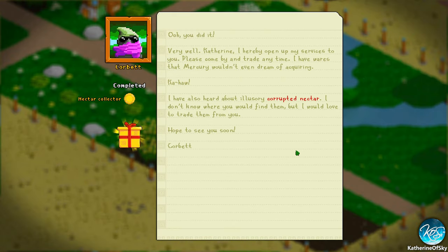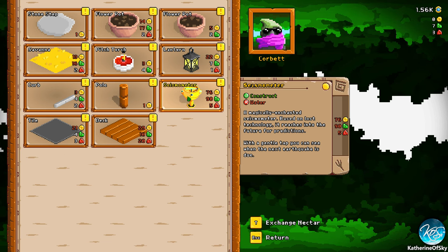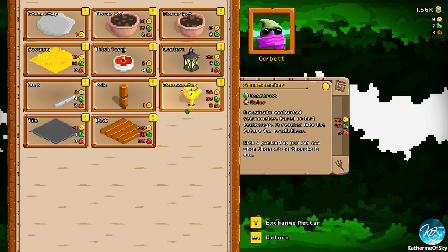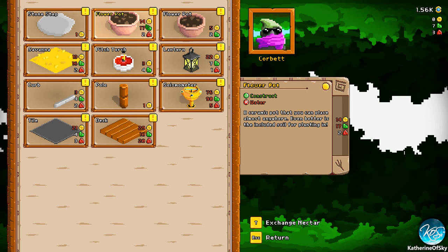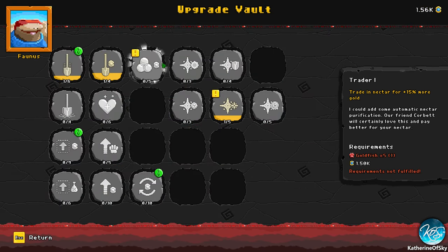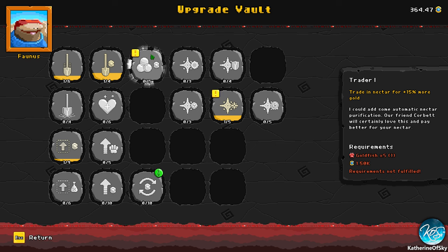I opened my services to you — please come by and trade anytime. I have wares that Mercury wouldn't even dream of acquiring. I've also heard about illusory corrupted nectar — I don't know where you'd find them, but I would love to trade them. This is the next year thing — a seismometer. You can see where the earthquake is, but I don't know why you would want to know that, as in can you do anything about it? He doesn't have a lot of stuff. There is nothing tall here. Maybe what we need is to trade nectar for more gold — land expansions are cheaper, I definitely want that.